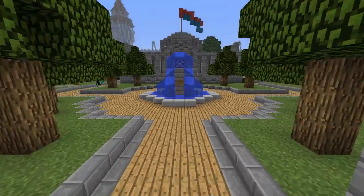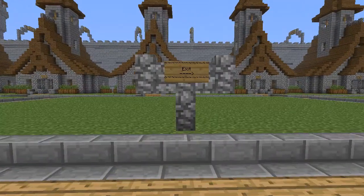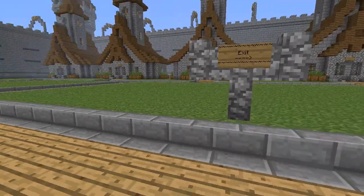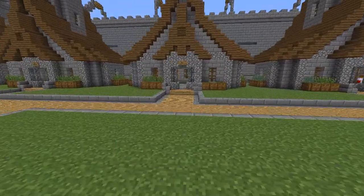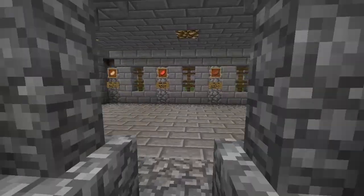If you run down here, you're going to want to turn right out of here, and it'll tell you that the exit is this way. That's where the main gate is. Over here are the shops — all you have to do is walk into one of them. This is the food shop, and that's slash warp food shop.